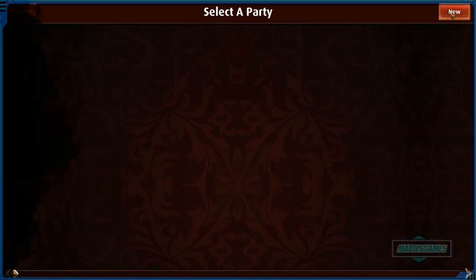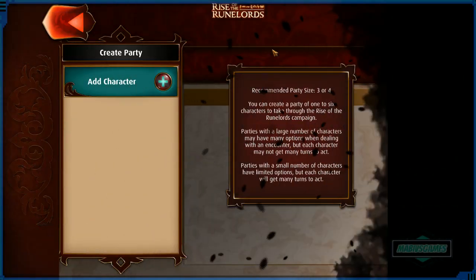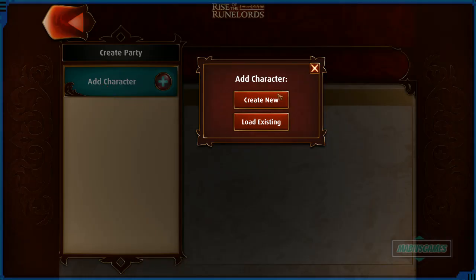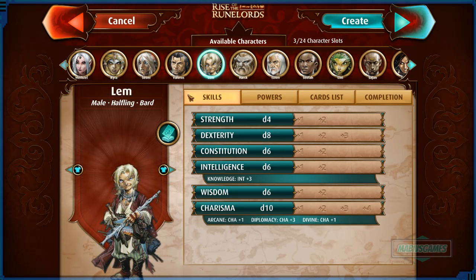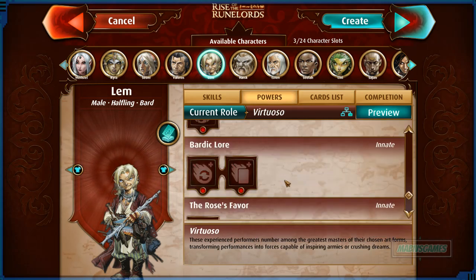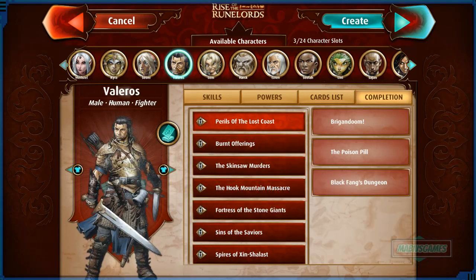Pretty much how the game works: there are a lot of scenarios you go through, and you make characters. The base game has a lot of characters unlocked. You make a party — the recommended party size is three to four, up to six characters. There are tons of classes with skills, powers, and upgrades. For instance, a bard can become a virtuoso with different abilities.